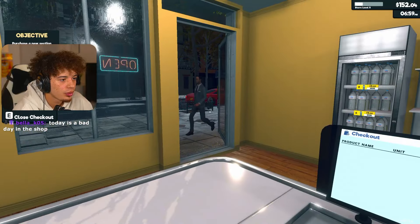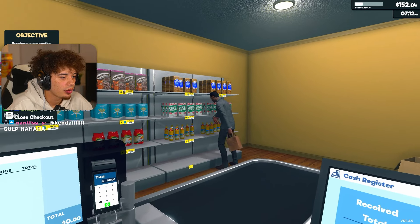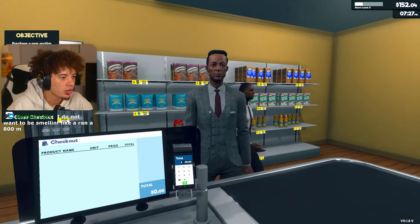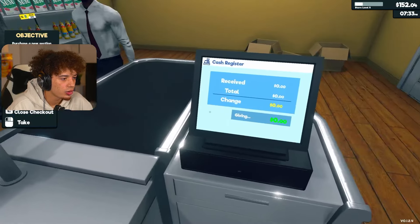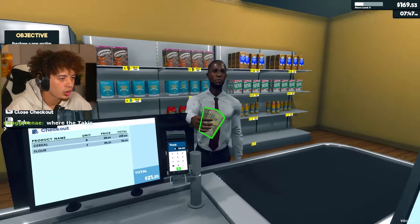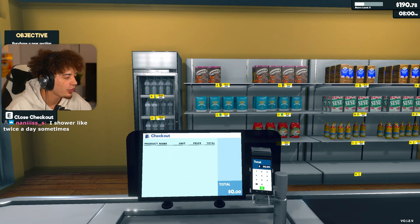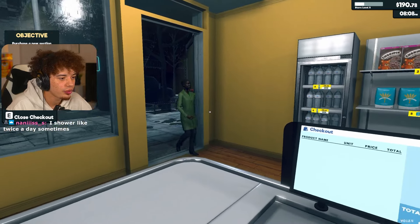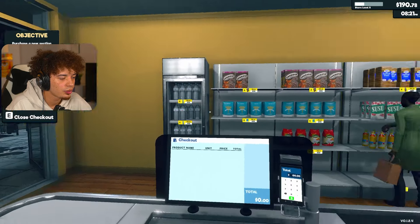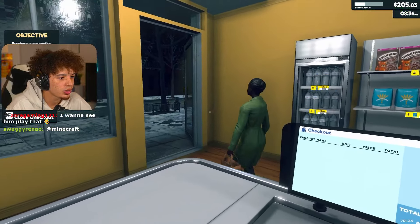Hello, welcome to Crypt Mart. What can I get for you sir? Got a fine selection of oil, sugar, water, whatever you need man. You name it, we got it - besides the stuff that we don't have. Flour, water - alright, that's coming out to $17.49. Boom, thank you. I like cereal huh? Cereal's pretty good, have a good one. What's the game called? Supermarket Simulator. Hello, welcome to Crypt Mart. Total is $14.25, I owe you $0.75, have a good one.